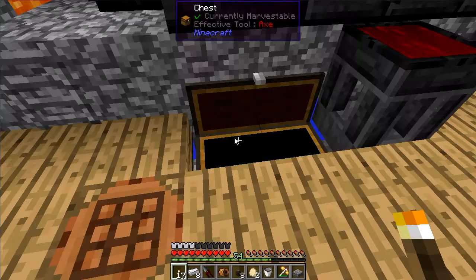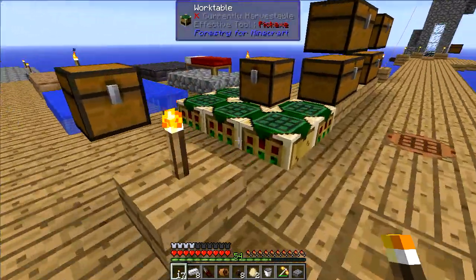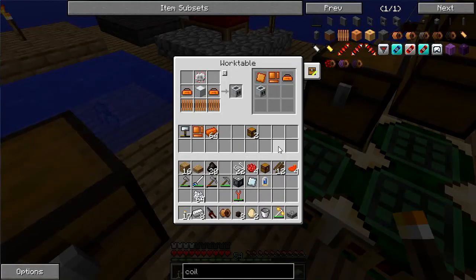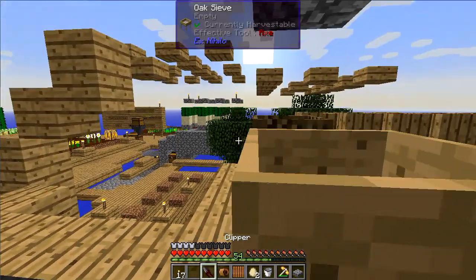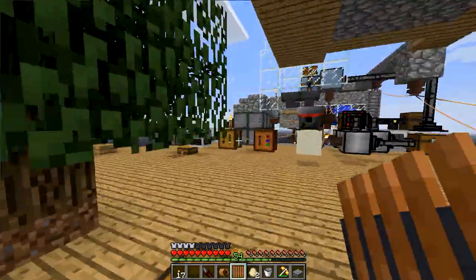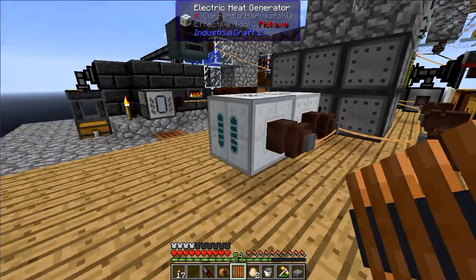I made way too many of those iron plates. Let's head back over to the copper. Let me throw in the iron — one, two, three, four, making eight total. Done. One coil. I'll need up to eight coils for max efficiency. Let's throw one of these in so I can get ten heat units.